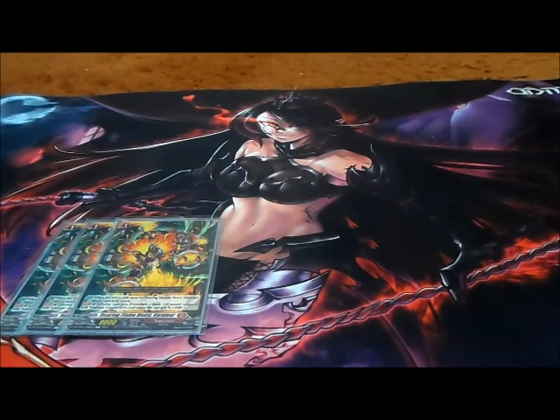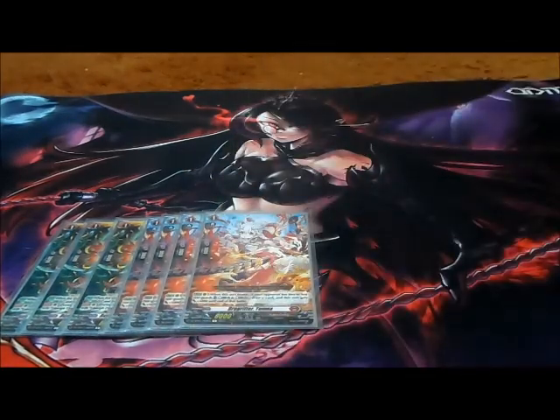Next we have four copies of Drag Ridder Umna. When this unit boosts, if your opponent has two or less rear guards: counter blast one and energy blast two, draw a card, and she gets 5,000 power into that battle.